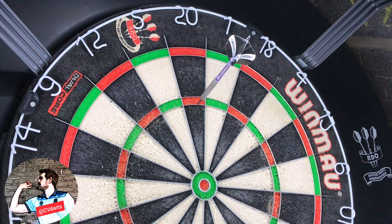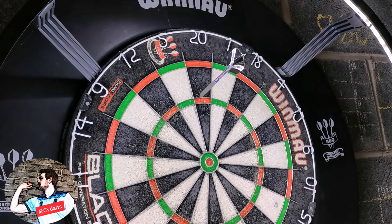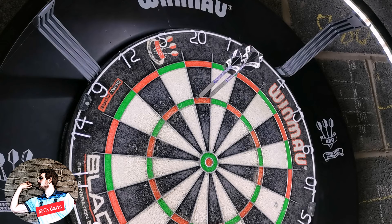Concentrating a little bit more on the treble 20s now — a 130 checkout, finishing on the bull again, will earn you three points towards your target. And finally, the big fish: the 170 checkout — two treble 20s and a bullseye finish — will bag you five points towards your overall target.